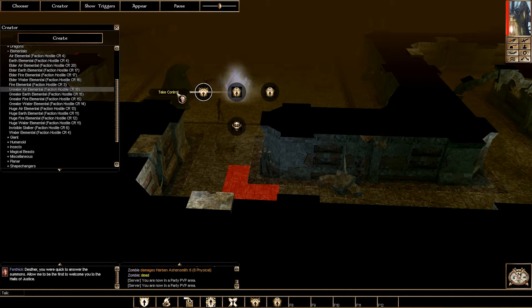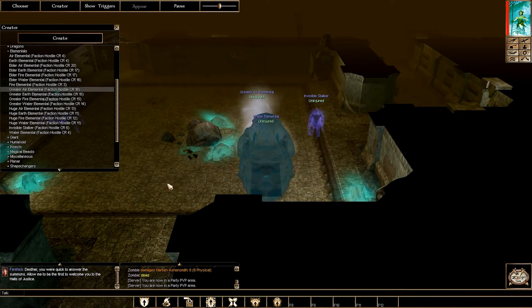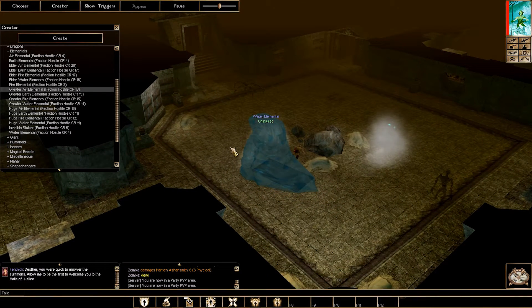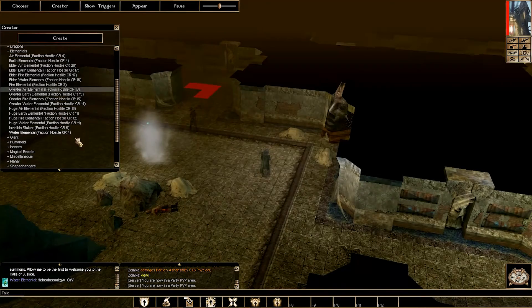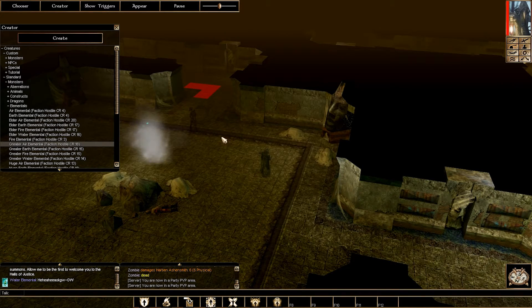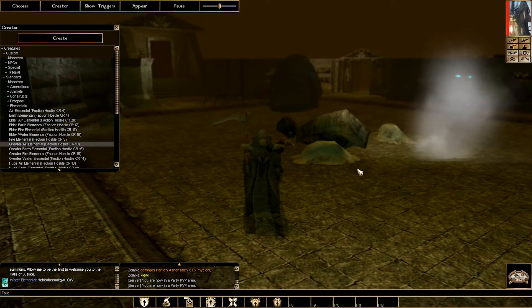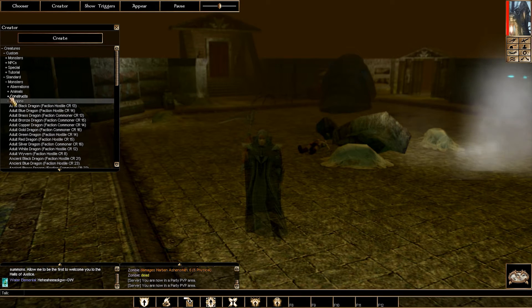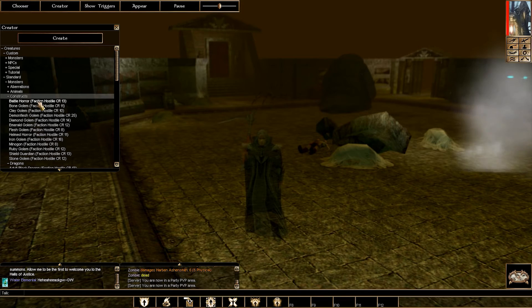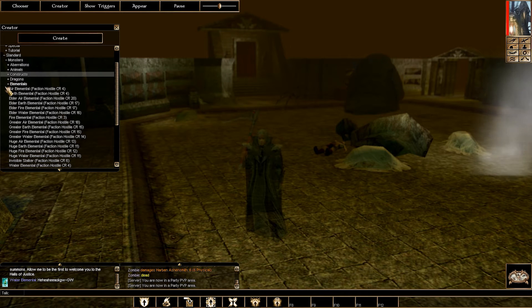You can take full control of any creature. I'll take control of this one — this guy looks crazy, I gotta be this guy. You can walk around as them, and this is probably good for machinimating — creating little stories. You can take control and make them act like they're talking. You have complete control over mostly everything.